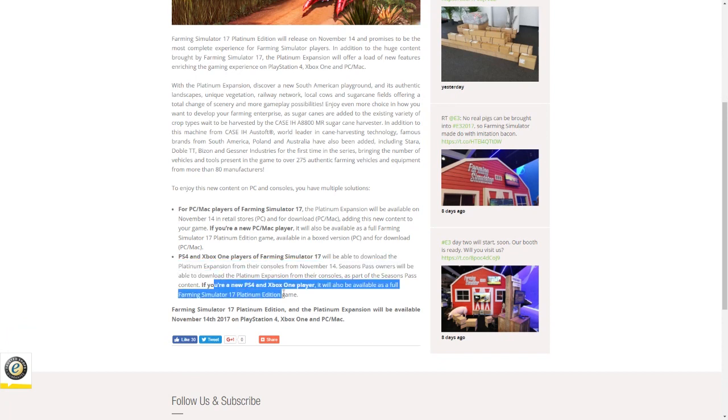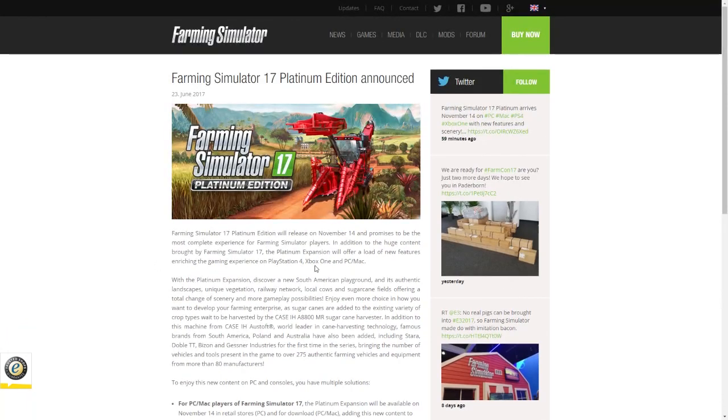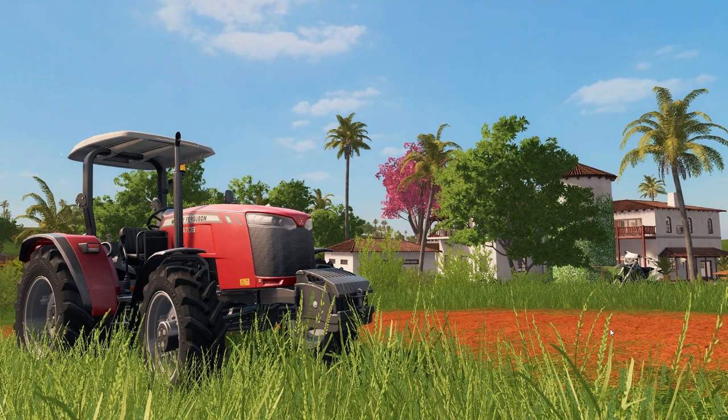If you're a new player, it will also be available as a full Farming Simulator 17 Platinum Edition in a boxed PC version and for download — so you can get the whole thing in one if you don't already own Farming Simulator. They've also released a screenshot, so let's take a look. The main thing that sticks out is we now have what's technically a cab-less Massey Ferguson, but with a sun cab.